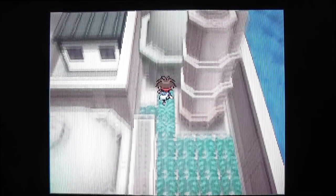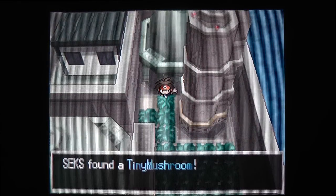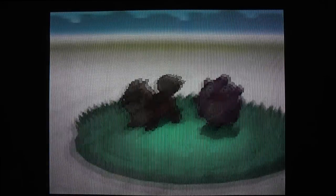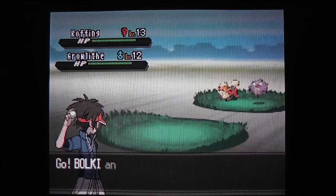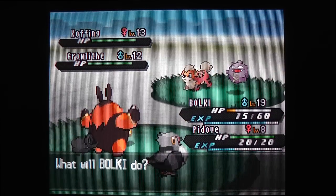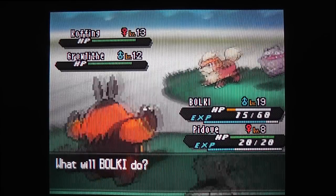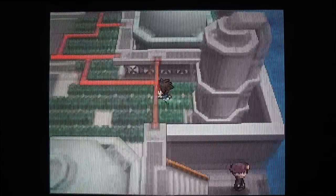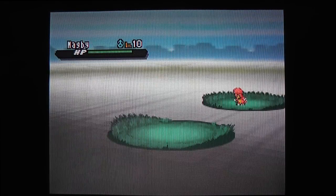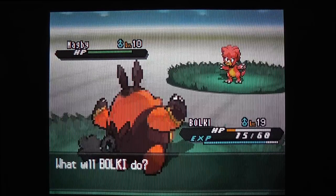Pignite is going to level 20, and there's another hidden item down here - it's a Tiny Mushroom. Those you can actually sell for a couple hundred. There's the Growlithe and Cofagrigus I was talking about. This is the double grass, so remember there is the possibility of meeting two Pokemon at the same time. You know what would be funny? If I found a shiny Pokemon in here - then I would catch it, I wouldn't let it go.